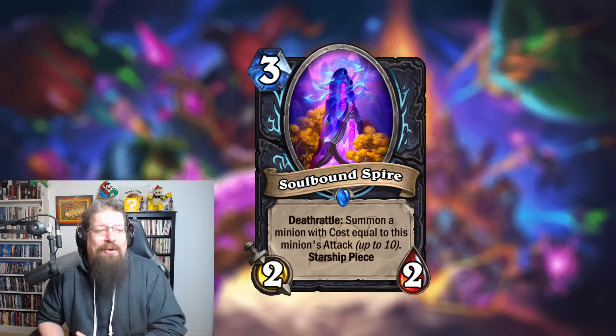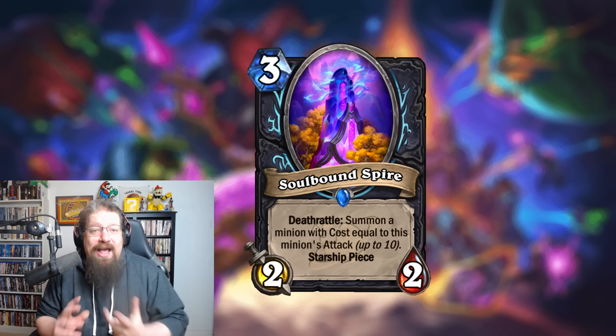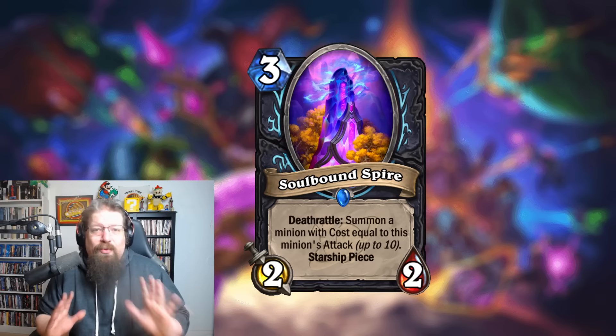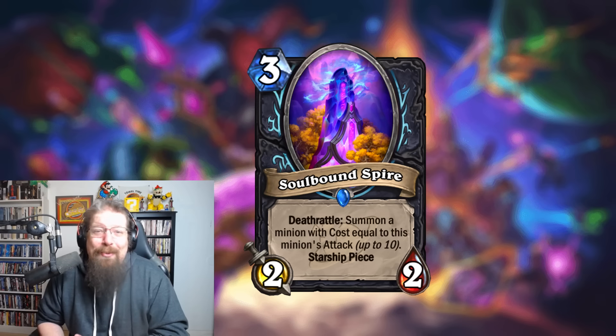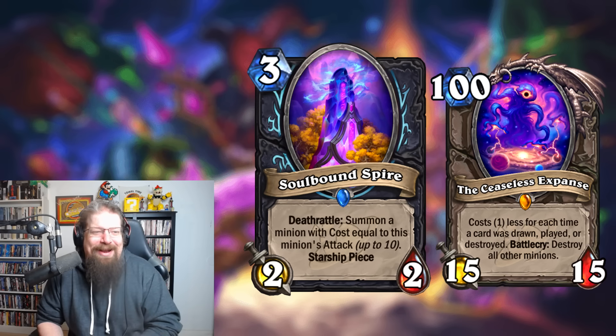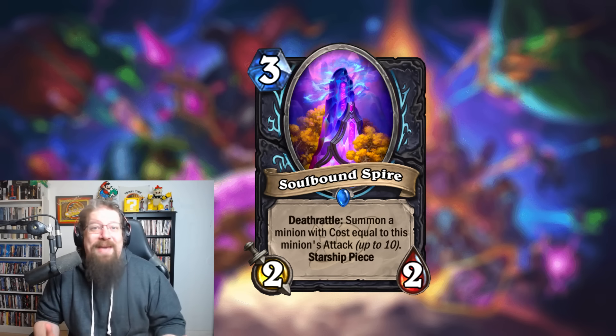Next, we have the Soulbound Spire, the other starship piece for Death Knight. No rune requirements, so they're allowing you to build your starship with whatever rune combination you want. It's a two-two for three mana, which is terrible, but it has a death rattle: summon a minion whose cost equals this minion's attack, up to ten mana. We can't cheat out beyond our hand stats. It's a starship piece, so you combine this — it's just going to get bigger and bigger. Plus you have the death rattle activator on your two-drop that can proc this when you launch your starship, so you can get a bunch of big minions.